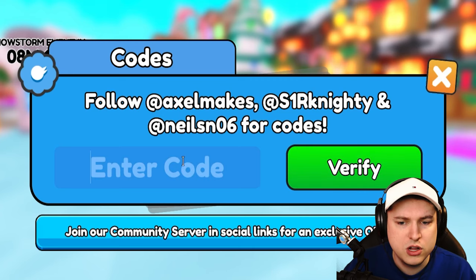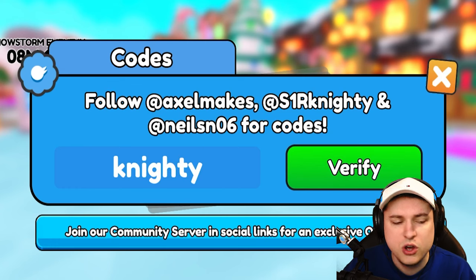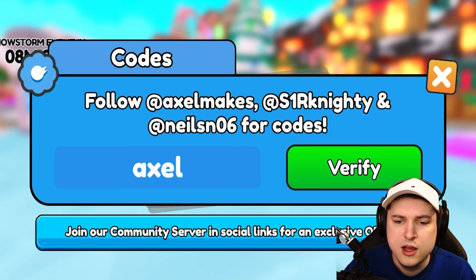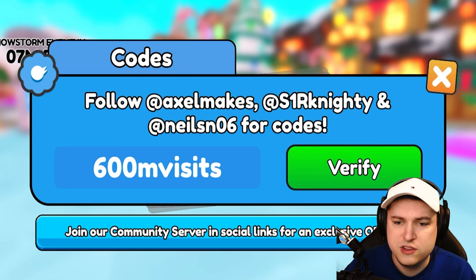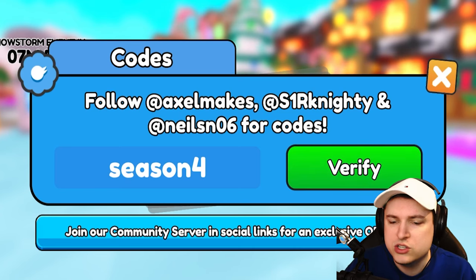Code 'secret'. Code 'gullible' — I would be surprised if these are all gone, so maybe it's just a UI glitch. Use all the codes I'm showing right now. Code '90'. Code 'Axel' as well — yeah, these are always working. We got code '600 million visits'. We got code 'season four' — I think it's just a UI bug that it doesn't show 'you already used this code'.